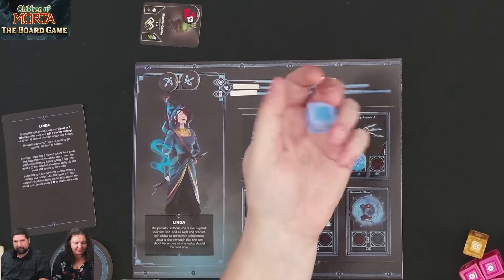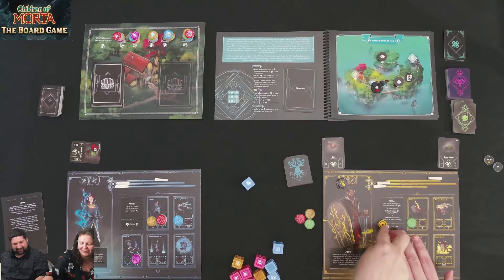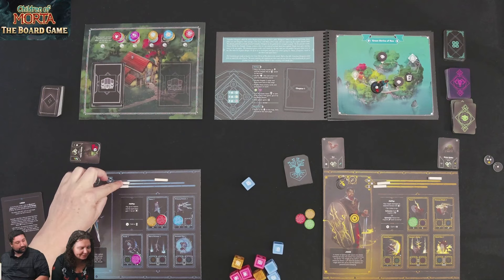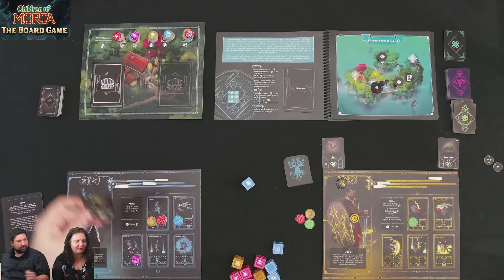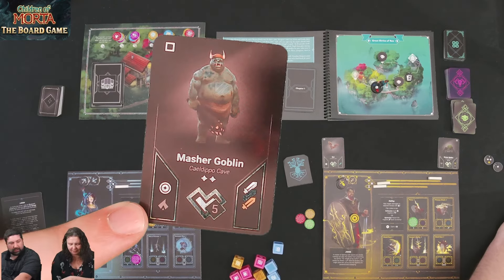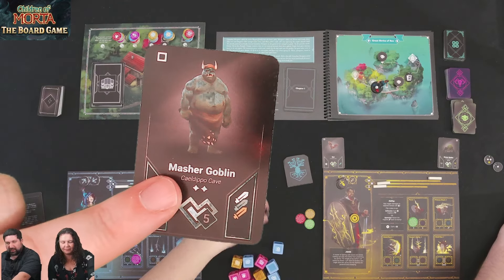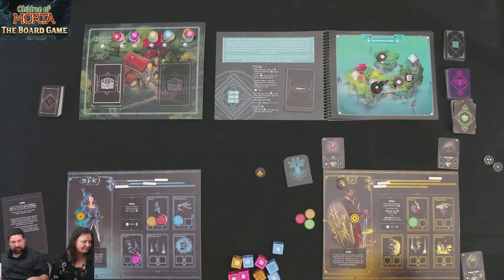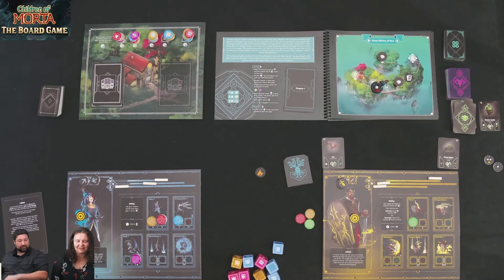Kim gets the reward: one coin, one rage to the common pool, and two experience. We have these dials to track experience — set yours to two. Kim, you did an excellent job. Linda means business.